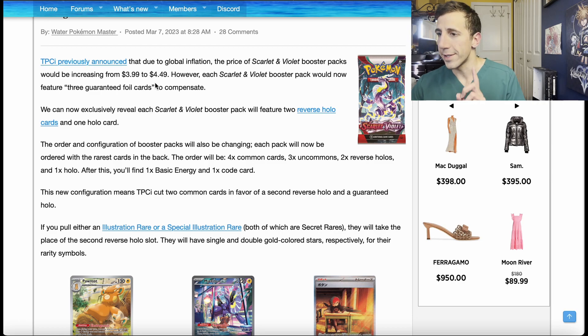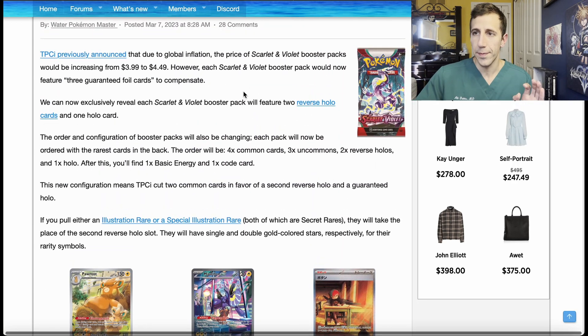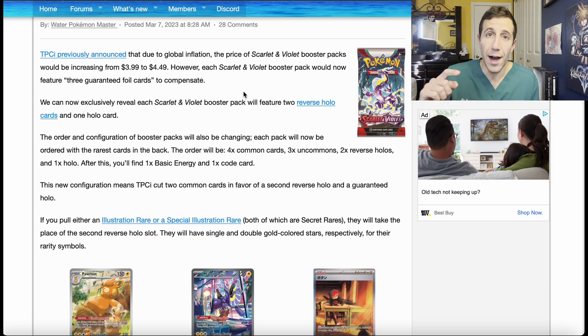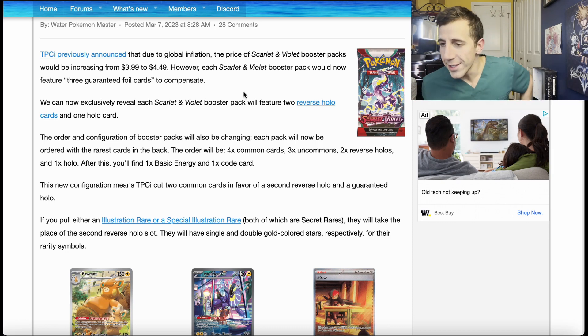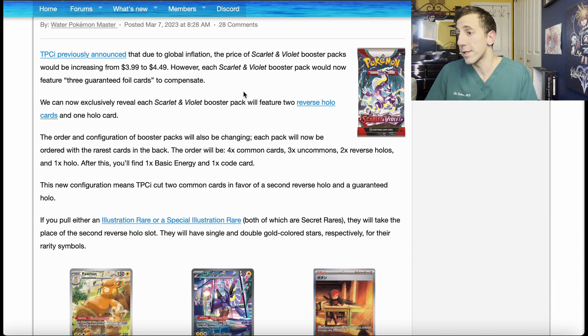I already mentioned how I like the order, but I don't like the 'to compensate' part. They're getting rid of the non-holo rare, so you're going to get more holos — but doesn't that mean that the value of those holos is going to go down because you have more of them? Supply and demand. And this also does not mean you're going to have a higher chance of getting the cards that you want. Let's say there's a secret rare that's a hundred dollars — do you actually think they're going to increase the ratio to give you a better chance to get that hundred-dollar card? No, absolutely not.